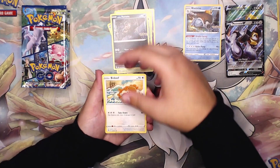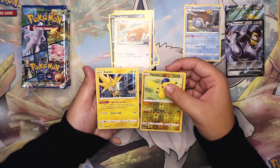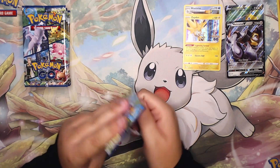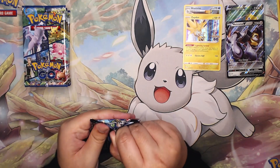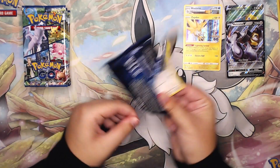We have a Spinarak, Ratata, Bidoof, Pikachu, and a Zapdos holo. Moving on to the second box and our next four packs. The first four packs weren't bad — we got that Dragonite V full art.